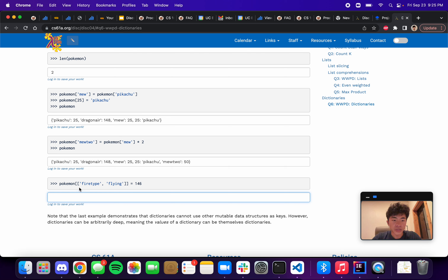Last but not least, we have `pokemon[['fire type', 'flying']] = 146`. It turns out this actually errors. The reason is that the implementation of a dictionary maps keys into certain bins.